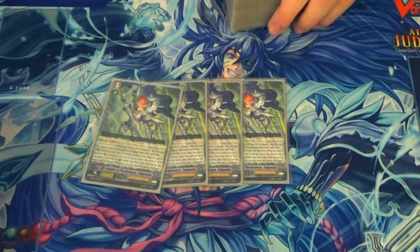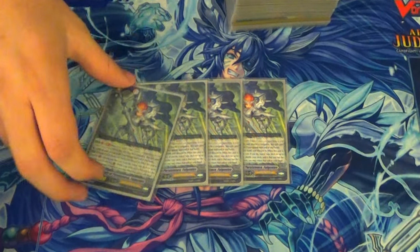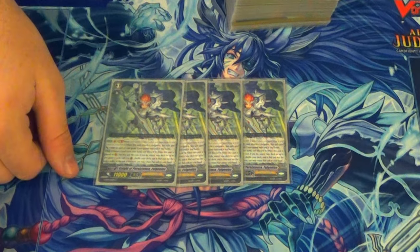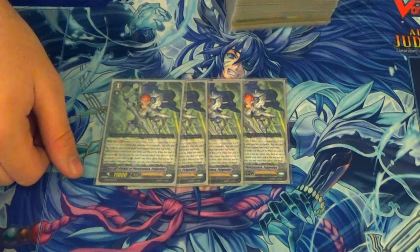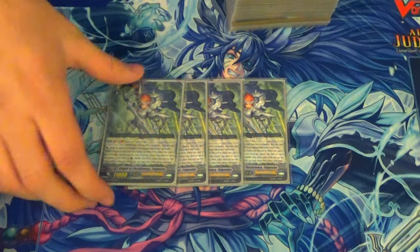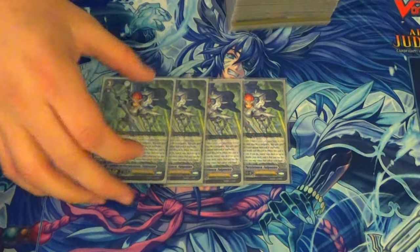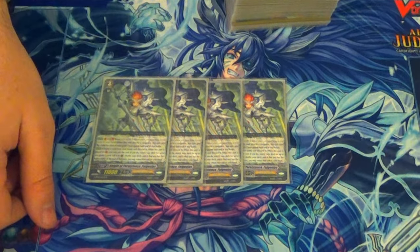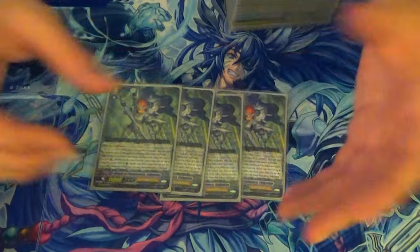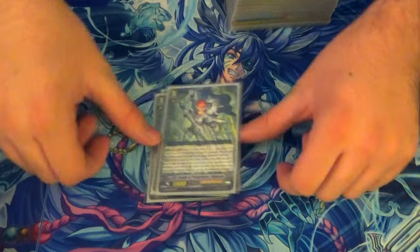Knight of Persistence Full Genius: when you ride him, you can counter blast one, discard a card, and call a grade two from deck. If the card you called has brave, at the end of the turn you bounce it to your hand — so it's like a pseudo Sanctuary Guard, a really good backup ride. His other skill: brave, when he attacks the vanguard, gets plus 5k for each grade two rear guard you have. Typically you just want to get your grade two out and stride over him. I like him a lot but a new Alt Mile is going to replace him.